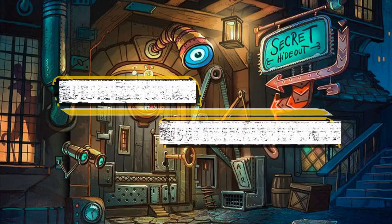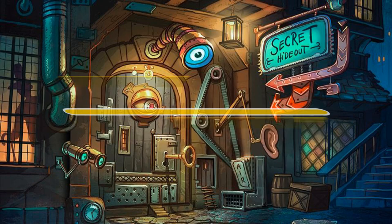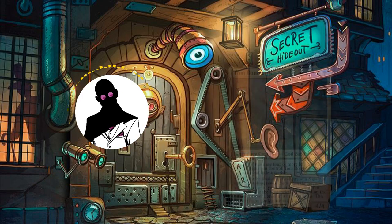Hello everyone, and welcome to another episode of Cutrate Commander, the series in which we take a look at low-priced commanders and make budget decks with them. My name is Grazit, and today we'll be looking at a build featuring the possible god that couldn't be bothered to combat against Sauron, Tom Bombadil.